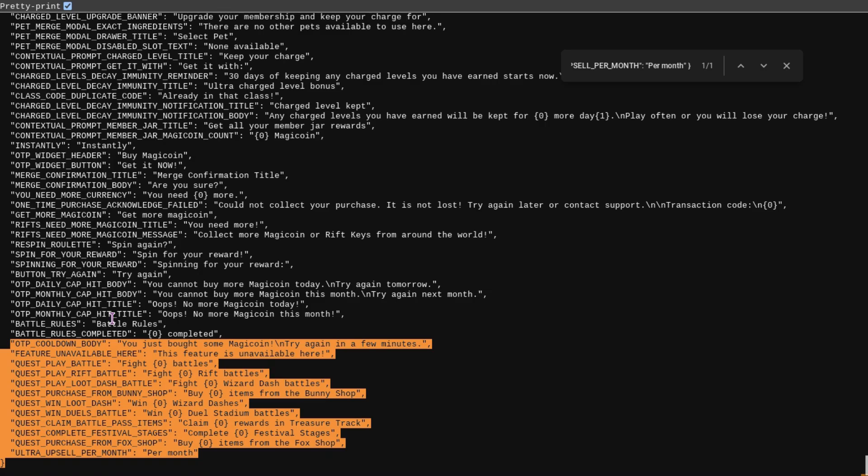Moving into the data, we have a few things to look at. We have something to do with buying MagiCoin — there's an OTP cooldown message: 'You just bought some MagiCoin, try again in a few minutes.' So you can't buy MagiCoin right after you already bought some. We also have a 'Feature Unavailable' message — 'This feature is not available here,' which is probably for school hours and might already be in-game. It also seems like we're going to be getting something called Quest Feast, which could be for Springfest.